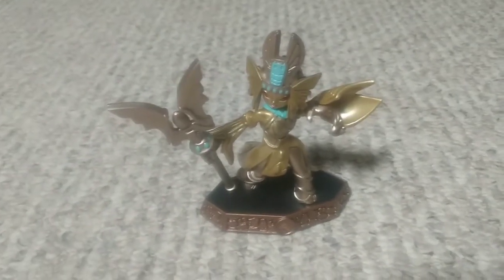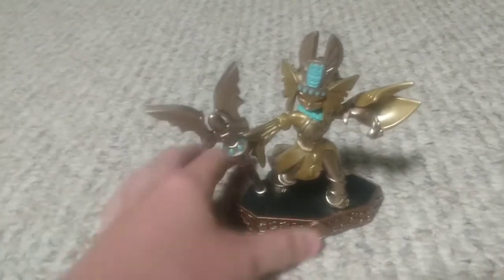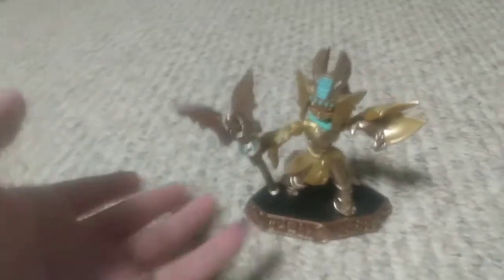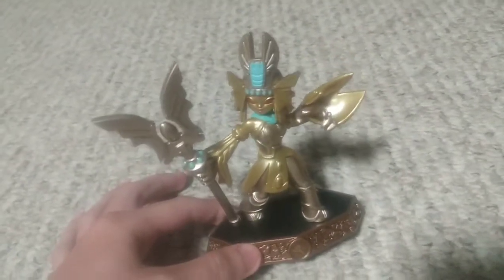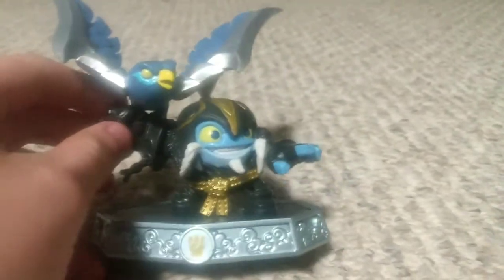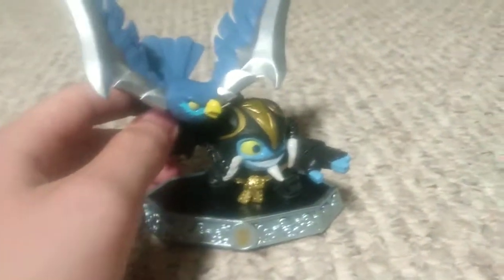This next Skylander is Golden Queen. She's of the earth element and is part of the sorcerer class. Some of you who have played Skylanders before might ask why a villain is a Skylander — well, in Imaginators they actually have some villains as senseis. She's not too bad. Then we have Airstrike, a sensei from Imaginators. He's a brawler, just like Kingpin, but of the air element. He's a really good sensei — I totally recommend him if that's your play style.